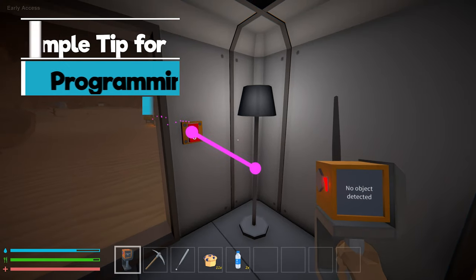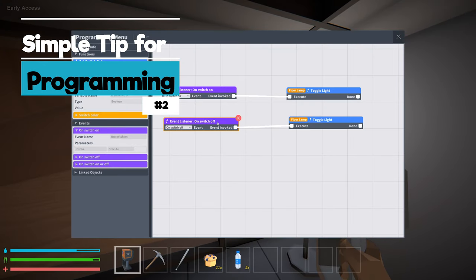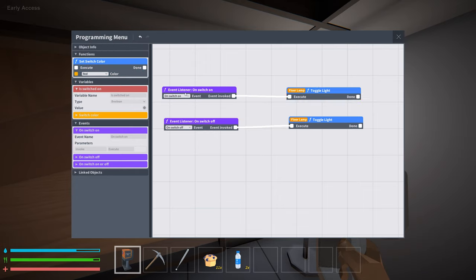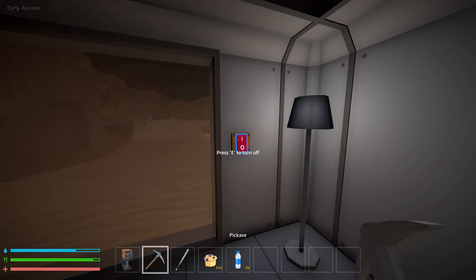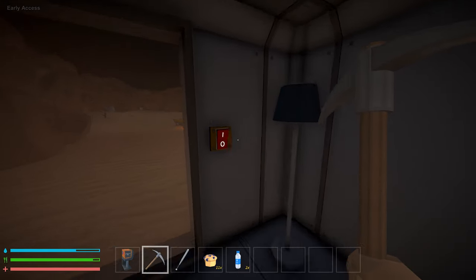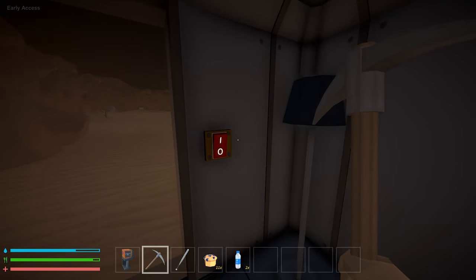When you start programming in Mechanica, it helps to start really simple and add more complicated programs from there. For example, a light event listener — on switch on, execute toggling light, and the same for off. Test it out, see if the light toggles on and off, and from there you can add even more advanced programs.